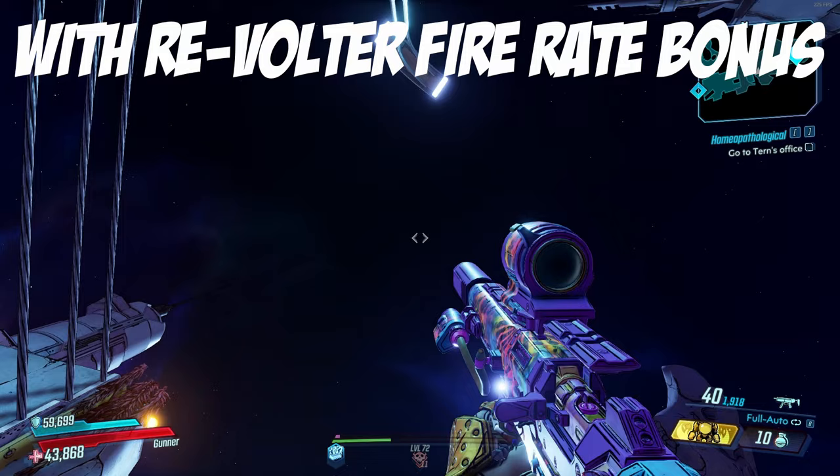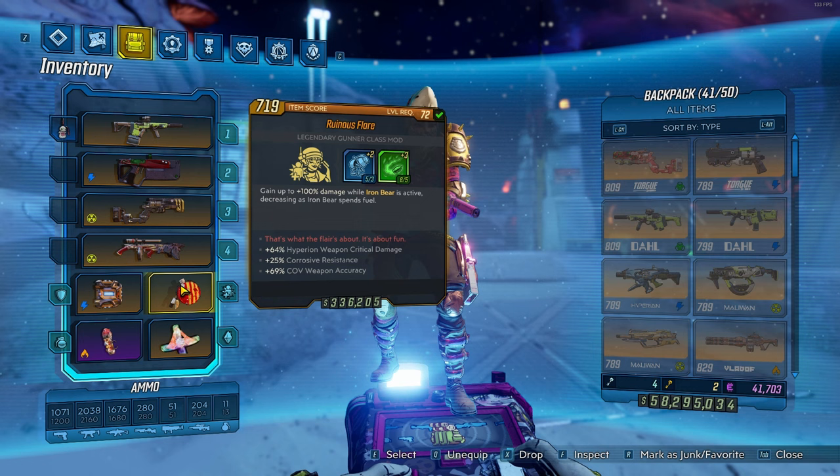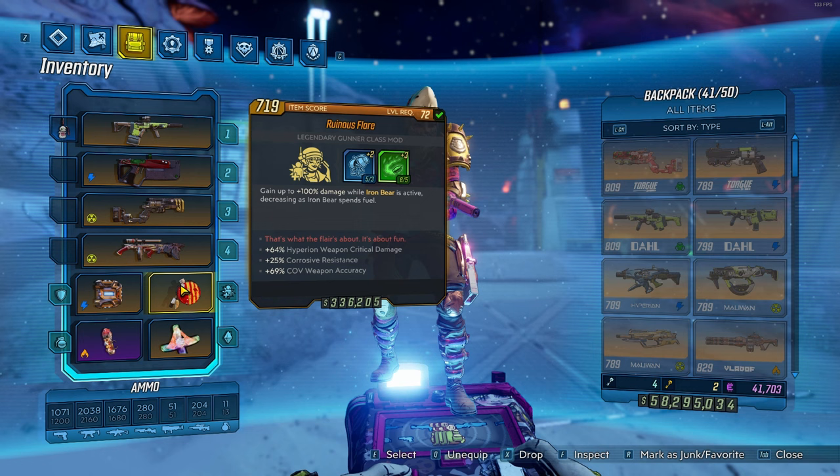For the shield, you'll want the Revolter with the 'on action skill start, activate any effects that trigger on shield break or fill' anoint, because this shield basically makes you shock and raged when it breaks, which ups your fire rate significantly, and we can activate this effect with the push of a button.